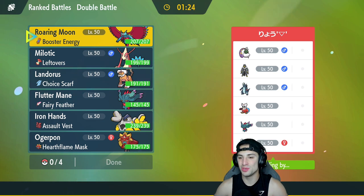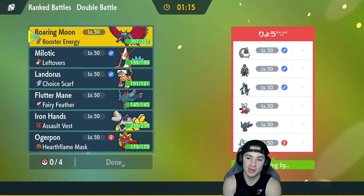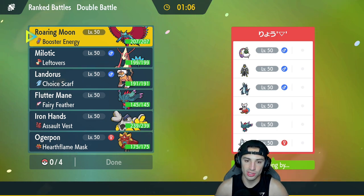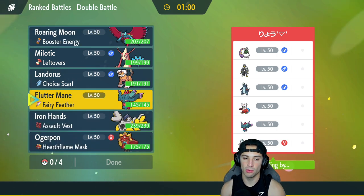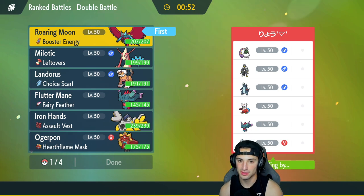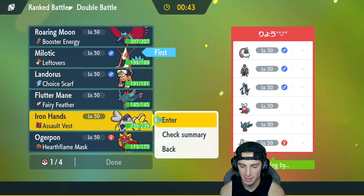Second match is on its way and we're looking to go two and oh. Hot start in match one using Hearth Flame Mask Ogrepawn and saving Landorus for the perfect time. We're going up against an Alolan Ninetales snow team alongside Iron Bundle and Baxcalibur — two Ice-type Pokemon that are really going to thrive in the snow. They also have Flutter Mane, Tornadus for support, and Earthen. We have no weather control so it's easy for them to set up snow.